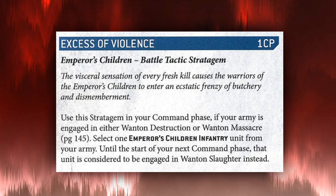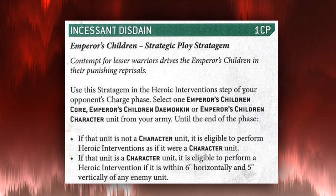Next is Excess of Violence: use this in your command phase if your army is engaged in Wanton Destruction or Wanton Massacre. Select one Emperor's Children infantry unit — until the start of your next command phase, that unit is considered to be engaged in Wanton Slaughter instead. So for one CP, if you use it in turns one or two, you get exploding sixes in combat. It's pretty good paired with units charging from a Dreadclaw with Honor the Prince, but spending one CP just for each six to hit being an extra hit doesn't feel that great without reliable ways to stack the explodes.